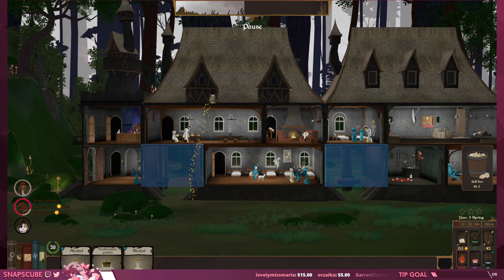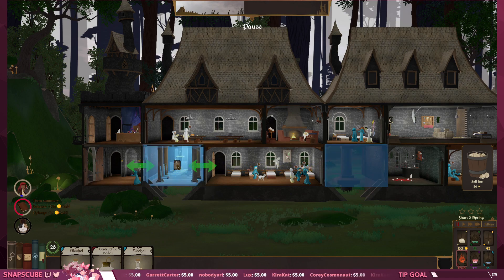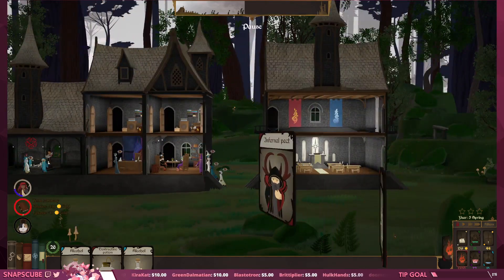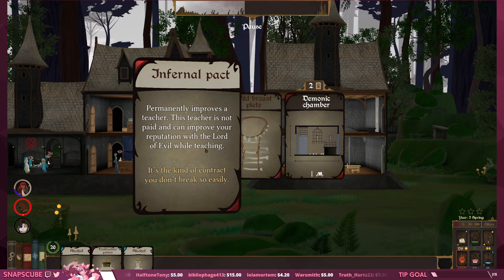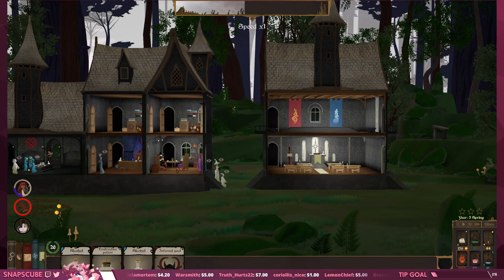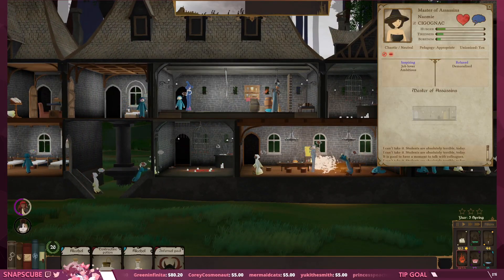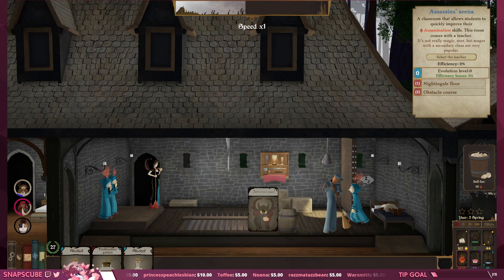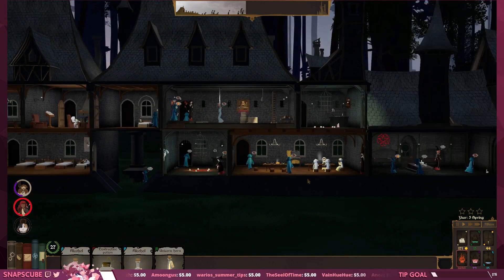I have no room now — I think this is what they meant by 'little building room.' Infernal pact — permanently improves the teacher, this teacher is not paid and can improve your reputation with the lord of evil while teaching. 'It's the kind of contract you don't break so easily.' Hell yeah! Who shall it be? Naomi Signagek — hell yeah! All right Naomi, wait — I did it, nice! Fuck yeah, we got demon teachers now. A dungeon for the guild: 'Me and the others at the guild have found some new dangerous places to explore. Our numbers are a bit down — I'd like you to explore one for us. You can keep the treasures and we'll be happy to know the region is rid of some evil.' Holy shit — there are dungeons!